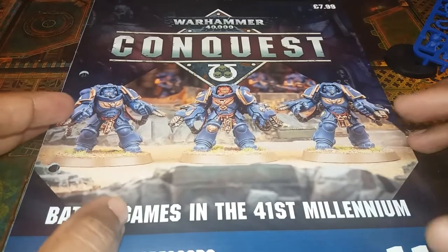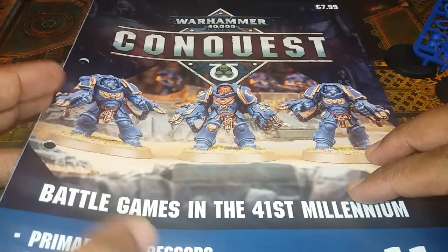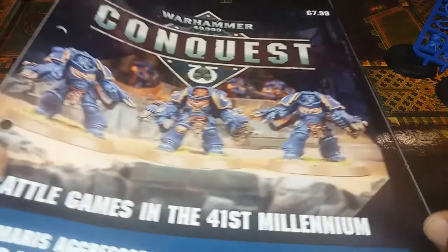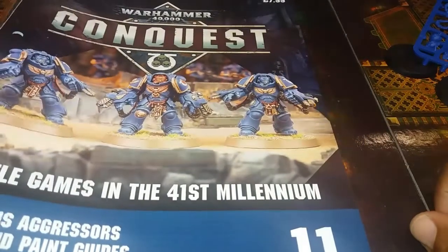That's something to consider when making your decision, because for a couple more quid I'm sure you can get a starter set which gives you five models — around 15 pounds — and get the Kill Team starter set that gives you terrain and extra models.